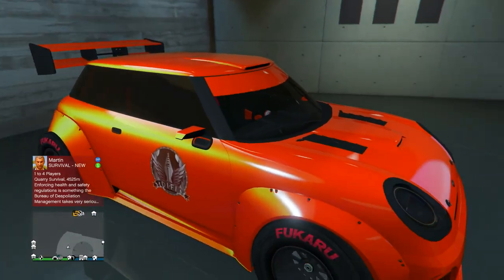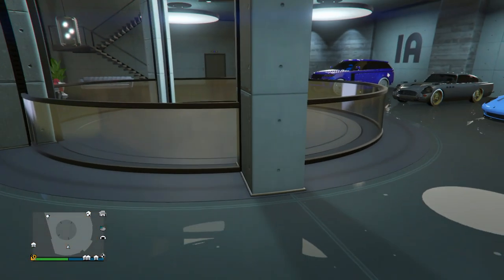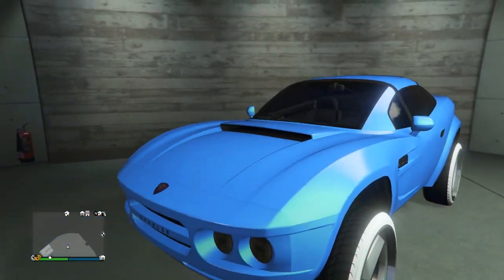Next up we got the Issi Sport with F1 wheels — this is more of a sunset orange type paint job with a yellowish-goldish pearlescent. Red branding on the F1 wheels, and then the Grotti Yankton plate on the back. Going up to the second floor.